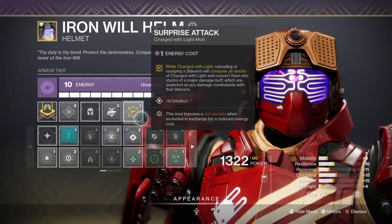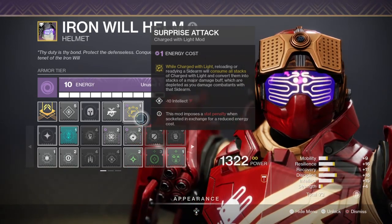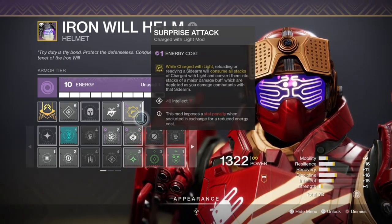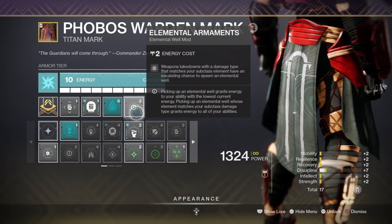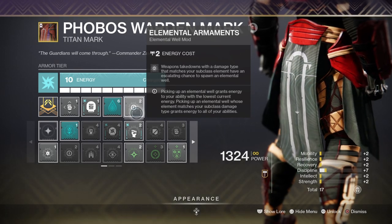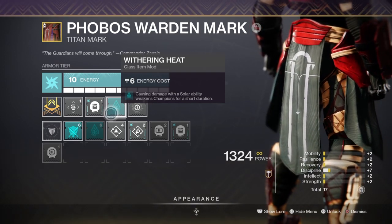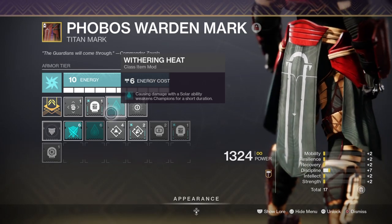In terms of mods, we have the Surprise Attack mod that will provide a 35% weapon damage buff to our sidearm when active — great for overkilling combatants, though it does not stack with any other empowering ability, so keep that in mind. We have the Font of Might mod for a 25% weapon buff to those matching elemental value, and the Elemental Armaments mods for producing wells on solar weapon kills. We also have the Withering Heat mod that weakens champions by a 30% debuff when applied — great in any content involving champions. Except for Overload Captains — nothing can stop an Overload Captain.